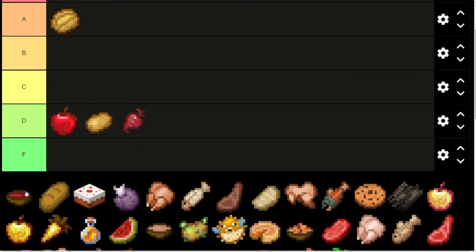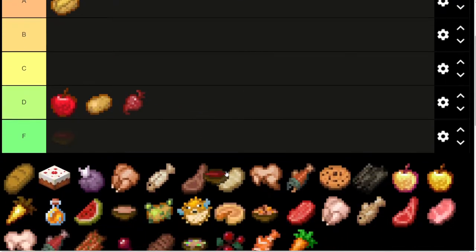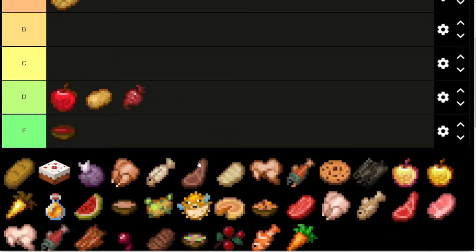Beetroot, D tier. Beetroot stew — I hate anything that you have to use a bowl for. The fact that they don't stack is horrendous. I'm going to say absolute F tier on the beetroot stew.